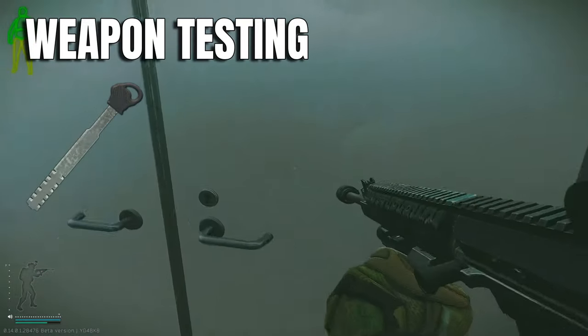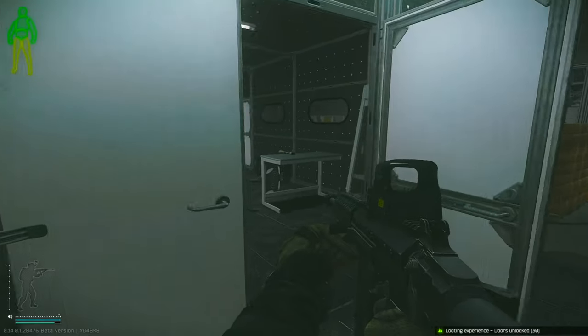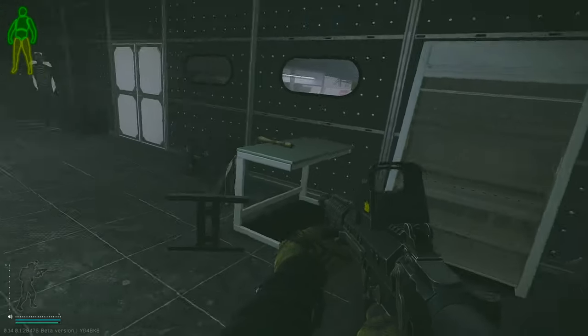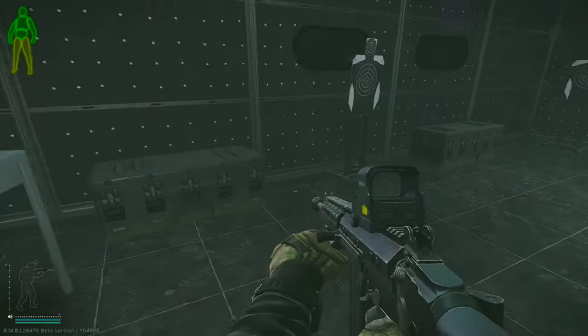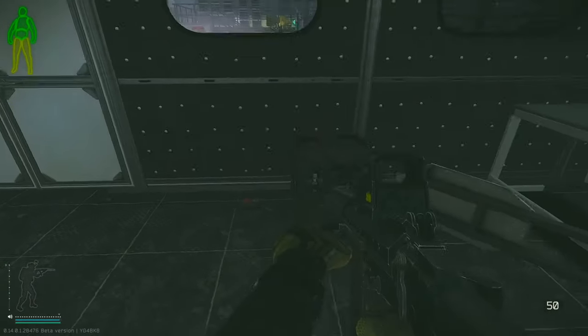Moving on to the locked rooms now — this one's weapon testing. We've got a gun spawn on the rack, a bunch of attachments, ammo, two high value spawns, and a couple weapon boxes.